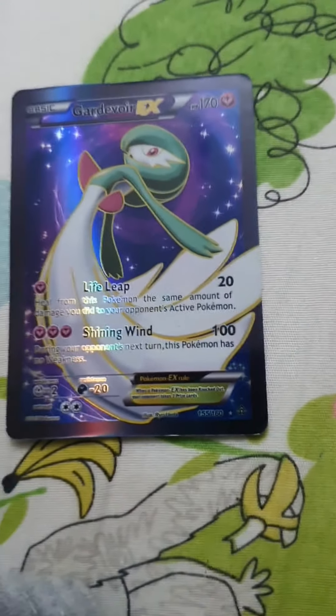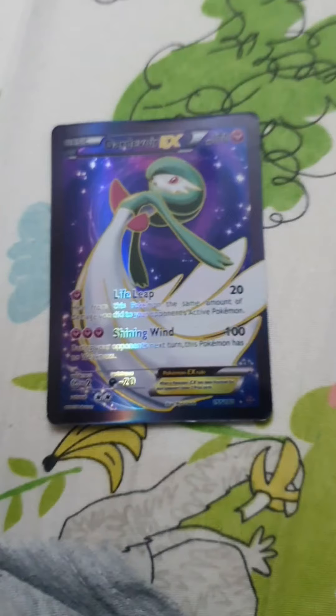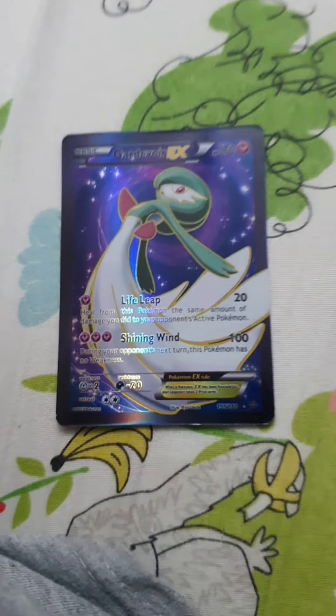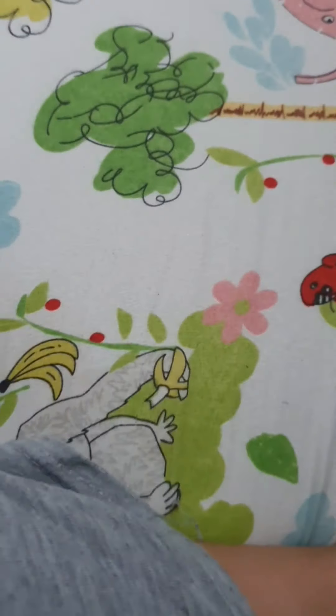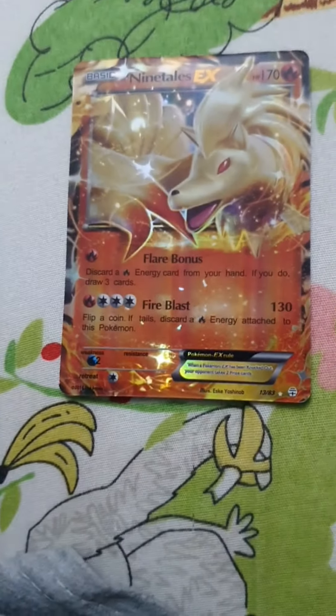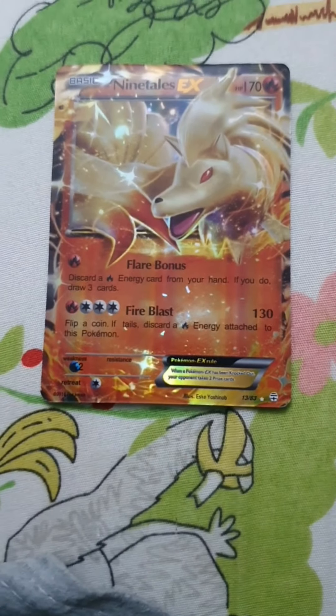This Pokemon is Garchomp — I have three or four of them. It has 170 HP, 20 damage, and 100 damage. This Pokemon is called Ninetales. It has 170 HP and 130 damage.